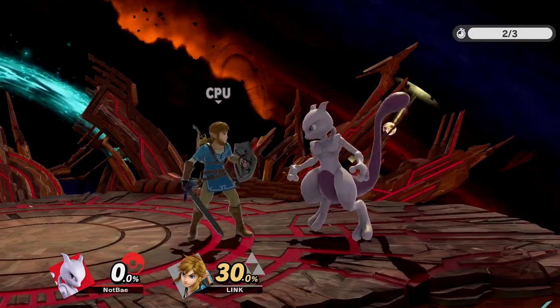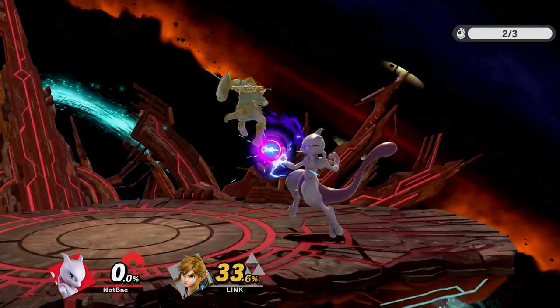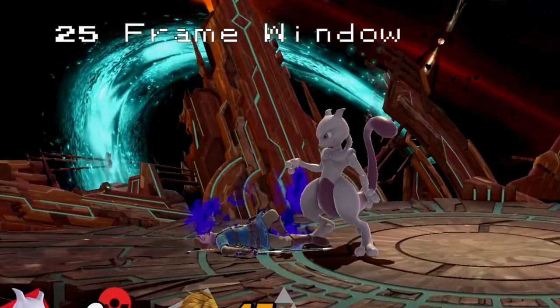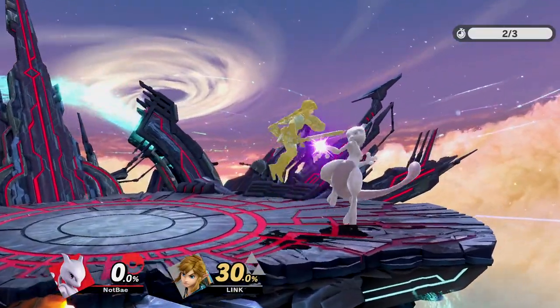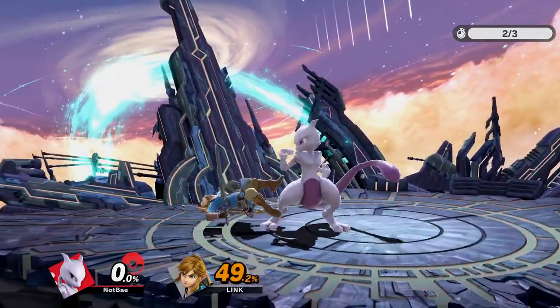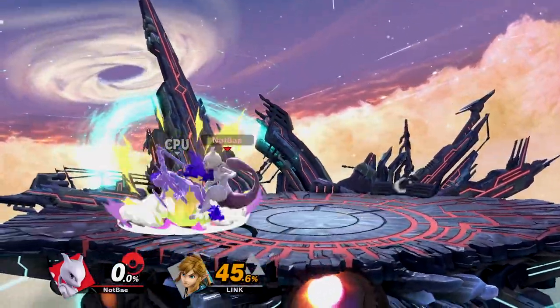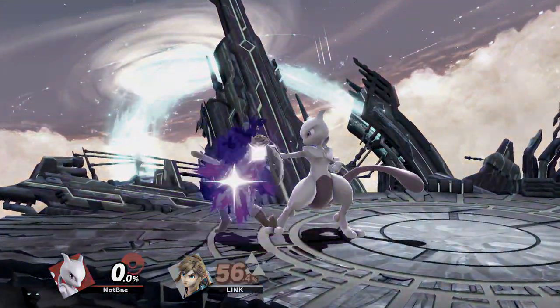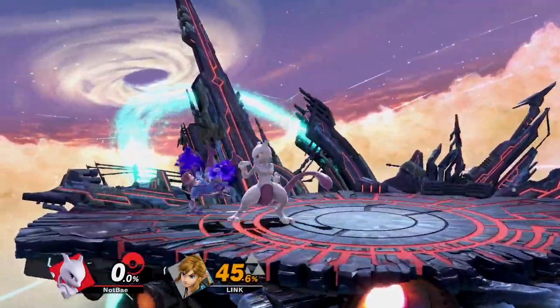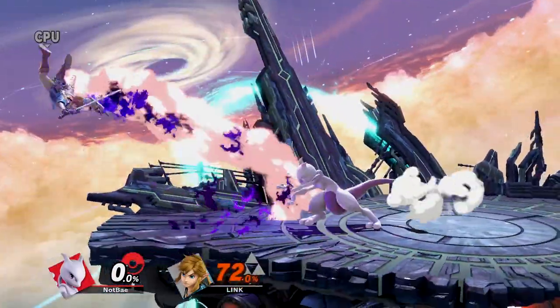Let's start from square one. What is a Jab Lock? Whenever your opponent goes into tumble and misses an attack, you have a window of 25 frames to hit them with a low knockback move. If this happens, you will have locked them for an additional 38 frames. This can be done up to two times — any more attempts will result in your opponent immediately standing up. But for those 38 frames, they are wide open for an attack, typically a quick Smash attack or combo.